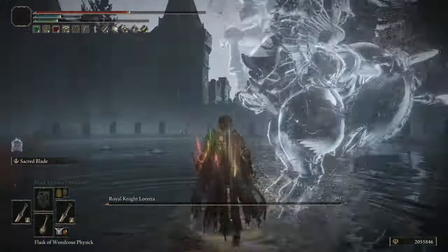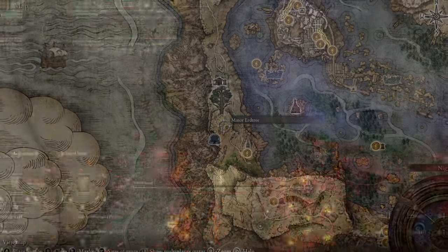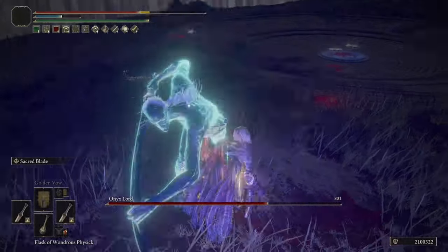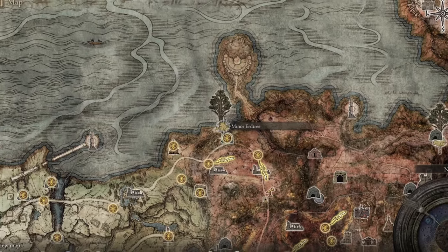The Holy Shrouding Crack Tear is located in the Ernia of the Lakes on the far west side where there's an Erdtree — after you kill the Erdtree, it's one of your rewards. The Green Burst Crystal Tear is found on the other side of the map in Caelid, at the Minor Erdtree next to the Smoldering Church.